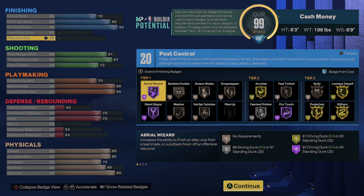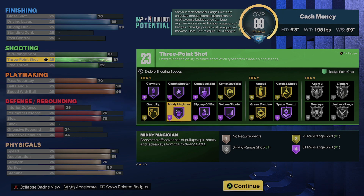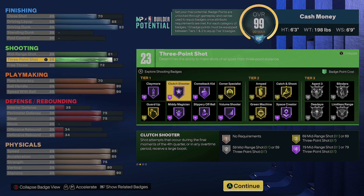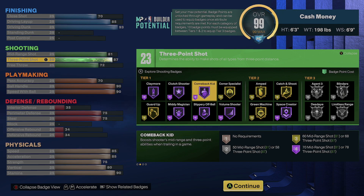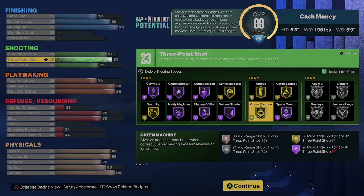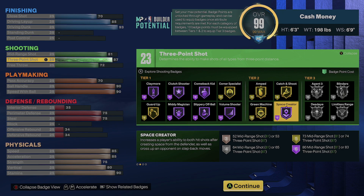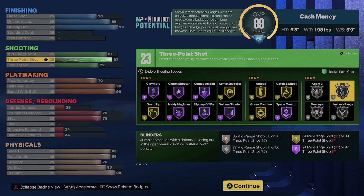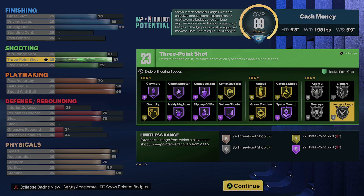Onto the shooting badges — I say it in all my build videos, make your mid-range at least 81 so you can get that Midi Magician. It boosts the effectiveness of pull-up spin shots and fadeaways from the mid-range area. You get Hall of Fame Midi Magician, Gold Guard Up, Hall of Fame Claymore, Clutch Shooter, Hall of Fame Comeback Kid, Hall of Fame Corner Specialist, Gold Off-Ball, Gold Amped, Gold Catch and Shoot, Gold Green Machine, Hall of Fame Space Creator. Even on tier three badges you get Limitless on Silver, Dead Eye on Silver, Agent 3 on Silver, Blinders on Silver.